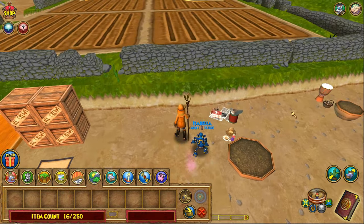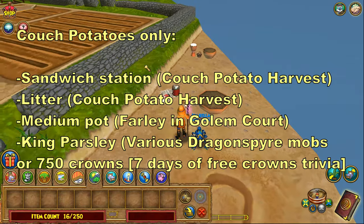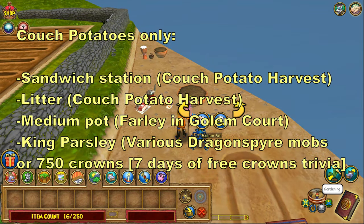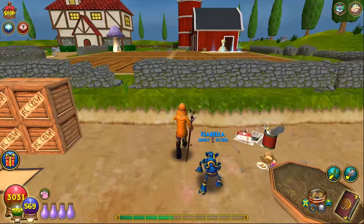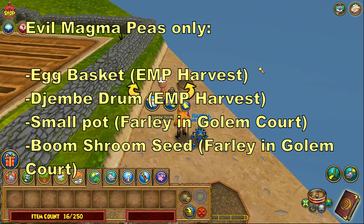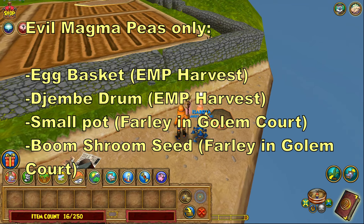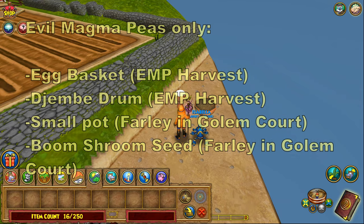For the exclusive items: if you're using couch potatoes, you'll need the litter and sandwich station, which can be obtained via couch potato harvests. You'll also need a medium pot and a king parsley seed. If you have evil magma peas instead, you don't need those three — instead you'll want a small pot, an egg basket, a djembe drum, and any kind of boom shroom seeds. The djembe drum and egg basket can both be obtained via evil magma pea harvests.